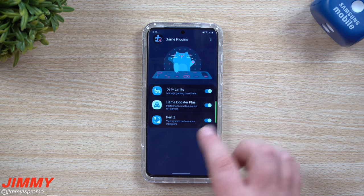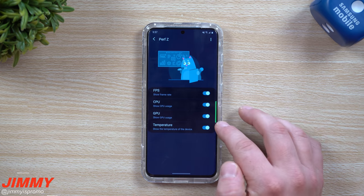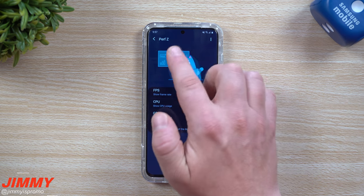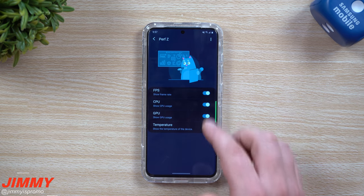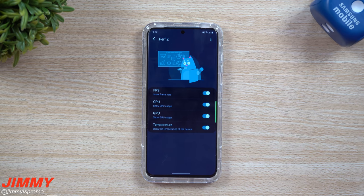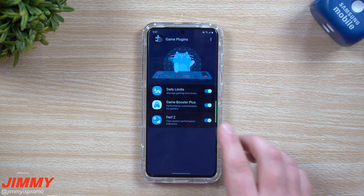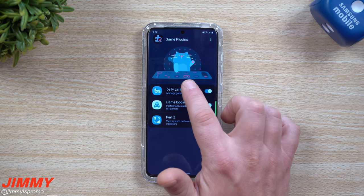With Performance Z, it's really simple — do you want to see your performance or not, and which indicators would you like to see? It'll be shown on the top or on the left when you play a game, displaying frames per second, CPU, GPU, and temperature. If there's any you don't want to see, just turn it off. I'm going to keep it on so you can see it in action.